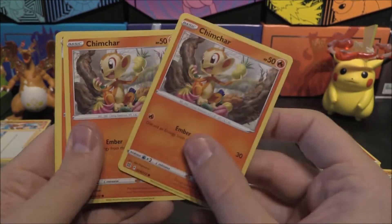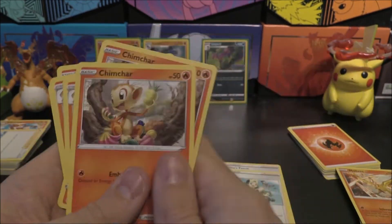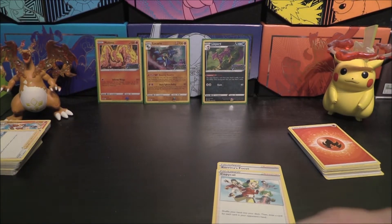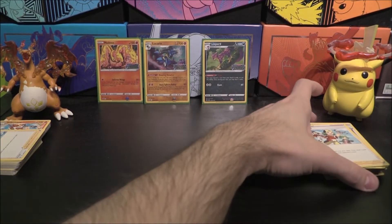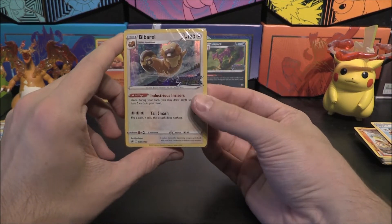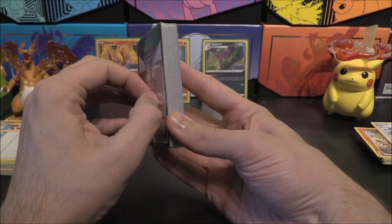We already have a playset of Infernapes and they're not holos — that's cool. Only two Liepards. Alright, let's move that over. This is looking pretty cool. Last one — best till last, hopefully. We've got the Bibarel here. I do love this artwork — it looks absolutely amazing. Let's get this one open and see what we've got. Maybe another Torterra line — I'd like to see that.